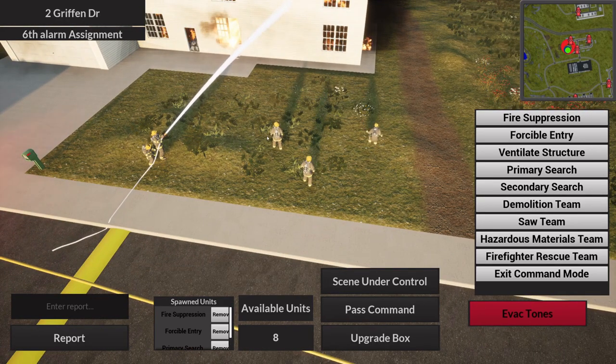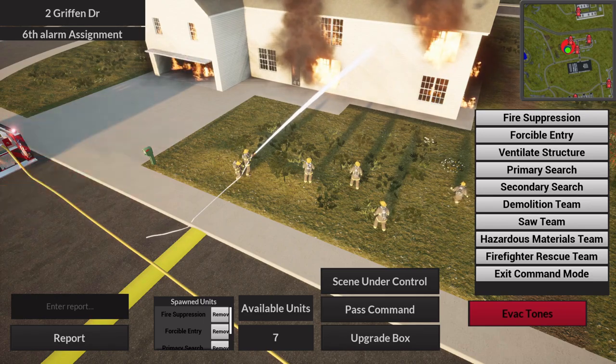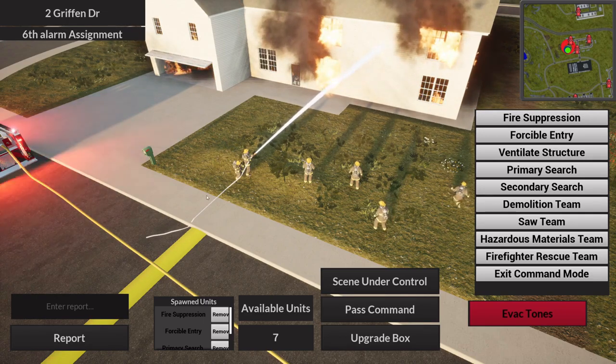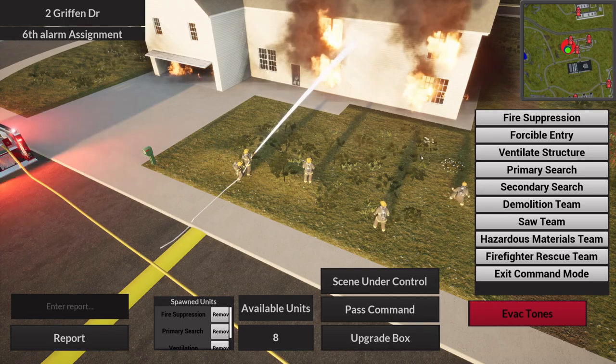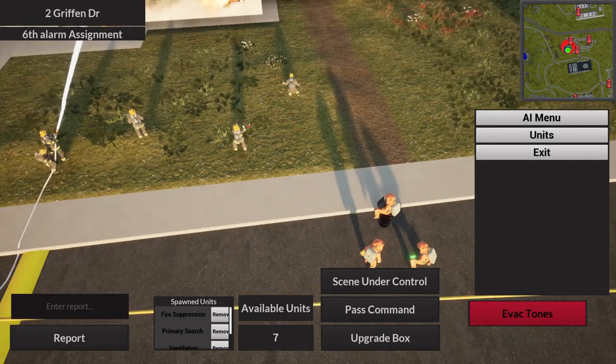The Demolition Team destroys everything — they take out windows, destroy ceilings, plywood, anything destructible. The Saw Team cuts anything available: the venting function for them isn't set up on this emergency yet but will be ready by the time it hits the default branch. They'll cut bars and anything else that's cuttable.